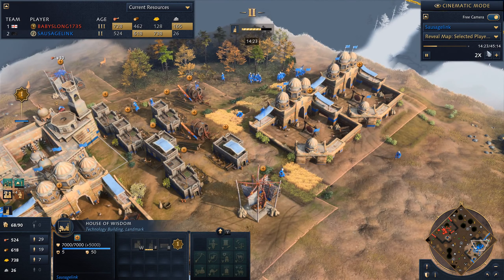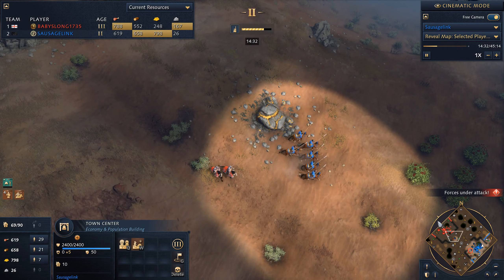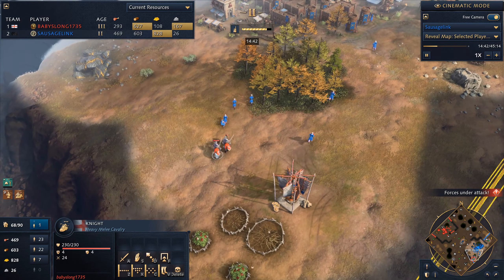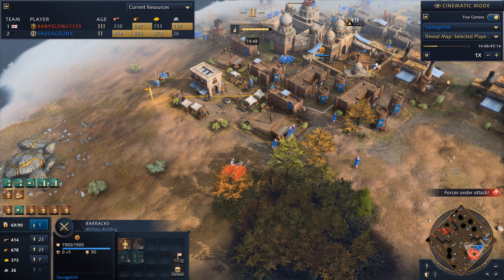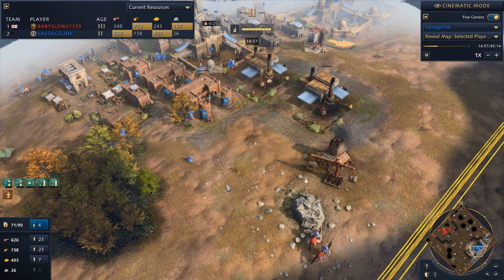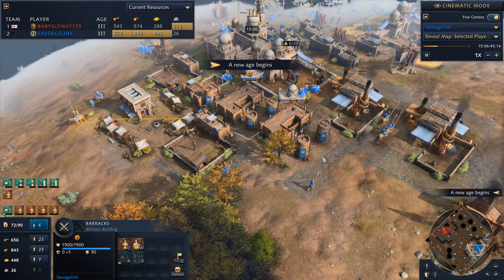We saw him go single town center into king's palace — essentially a second town center. So the idea is that we can out-macro him. But here come those knights going to start taking out my villagers. They're just spearmen going up against these knights — not a great matchup. I really need to get that hardened upgrade. That said, we can mix in some horsemen to tank a little bit of damage. We go up to the next stage and we're getting the hardened upgrade.